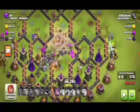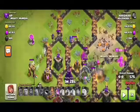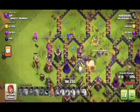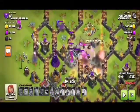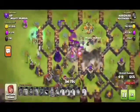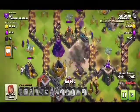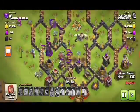The witches are doing their work on the right side as well as the left side. The skeletons of the witches are so strong that they will clear the side buildings. Both heroes got their ability pop-ups, and the king is doing very well — he cleared that mortar. The golem is in the middle part of the base, so it will take damage.